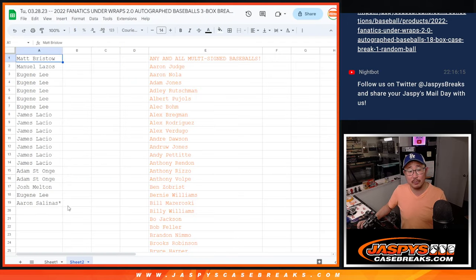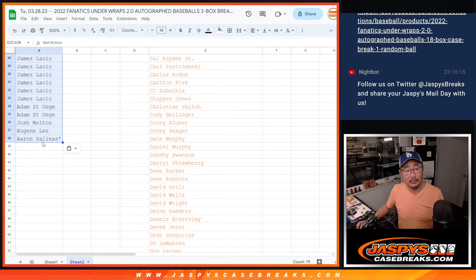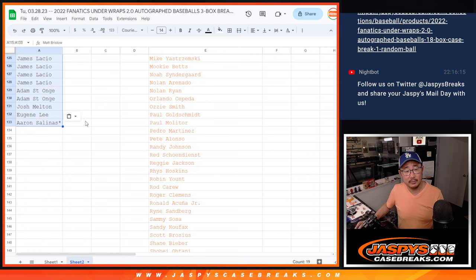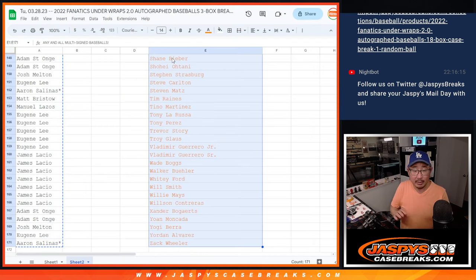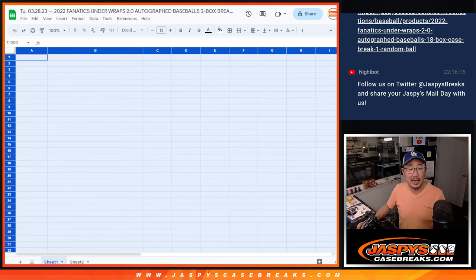Very big thanks to this group for making another break happen, I appreciate it. Let's multiply you by nine. Now let's grab all of your names, put them into a blank list. Let's grab all the player names, put them into another blank list. We'll put the result of the randomizer in that first tab there.